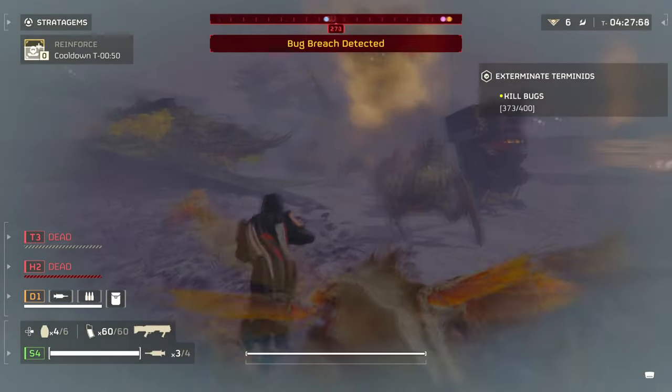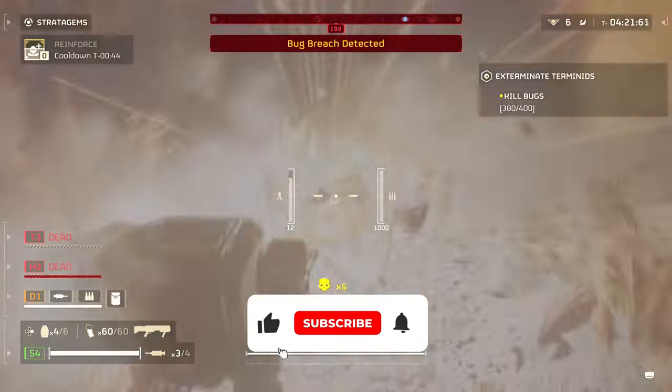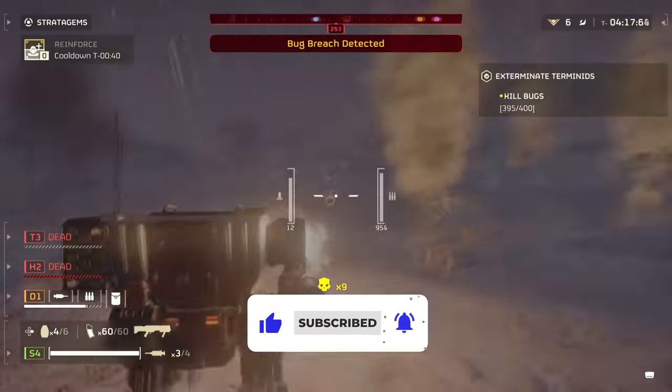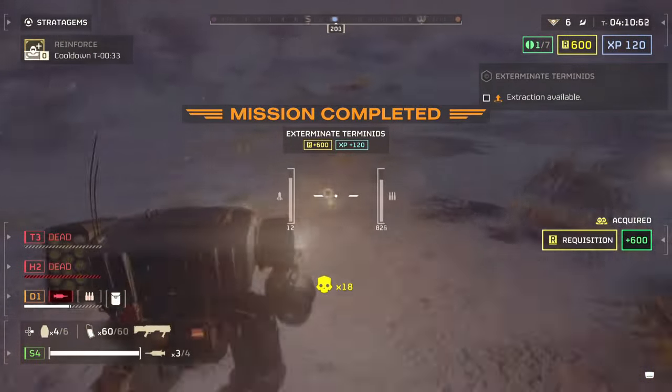Hello fellow Helldivers, welcome back. The Exosuit has finally dropped, and boy, is this thing an absolute powerhouse. Each Patriot Exosuit comes equipped with a heavy machine gun and rocket launcher that can devastate mass groups of enemies in short time, and with this thick armor plate, it can sustain and go toe to toe with some of the biggest threats the game offers to players.